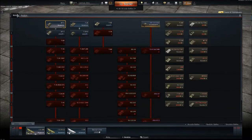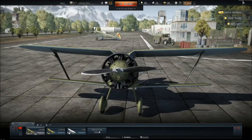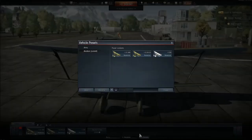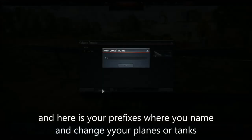So there's your army and there's your tanks. Now we will look at presets — you can name them whatever you want, like Tier 4 or Tier 5. I'm going to name mine Tier 1, so that's T1. You can make different ones. There's army and tanks, and here are your presets — what you name your planes or tanks.